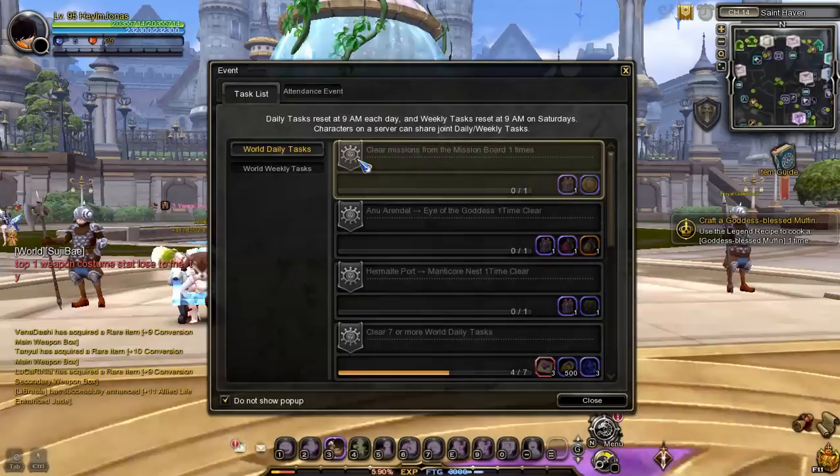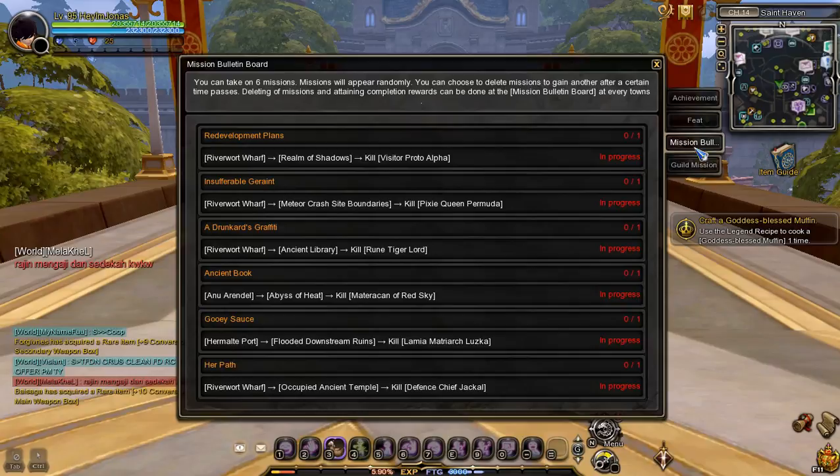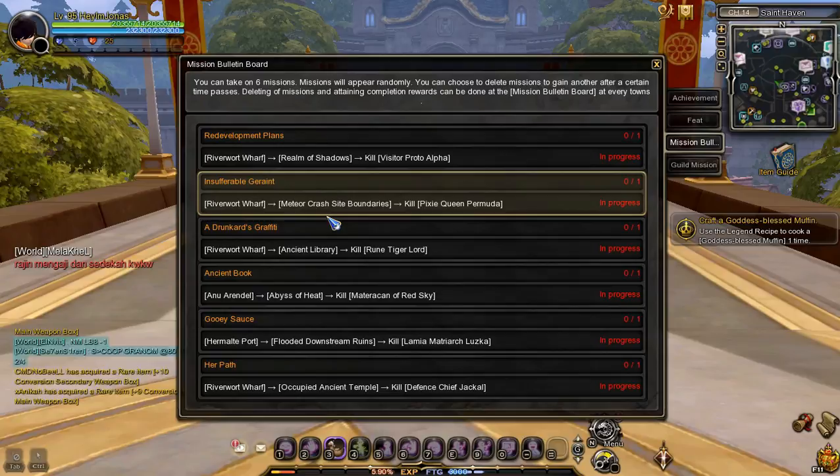After clearing the Catastrophe of Red Lotus Palace, the next task is to clear one mission from the mission bulletin board. To see more detailed information about the missions, press L and select the mission tab — you will see the location of the mission in the description. For example, we need to go to Riverwort Wharf, enter the dungeon Meteor Crash Site Boundaries, and kill the boss Pixie Queen Bermuda.